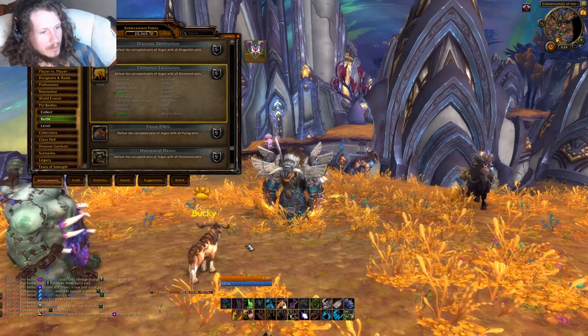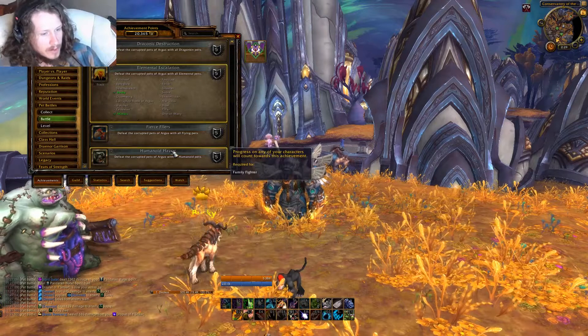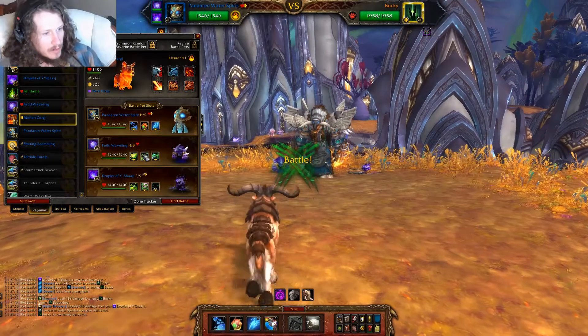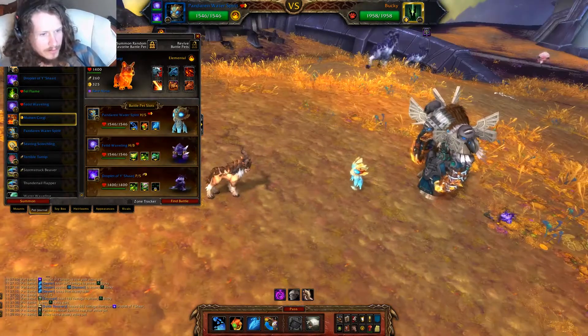What's up guys, I'm going to show you how I defeated Bucky and got the Elemental Escalation achievement credit. I'm going to use Pandern Water Spirit, Fetid Waveling, and Droplet of Y-Charge or something.